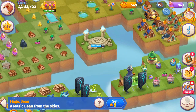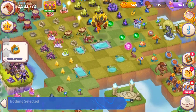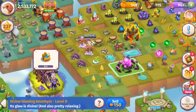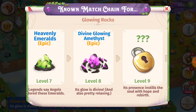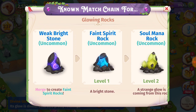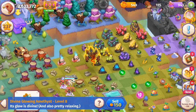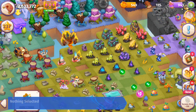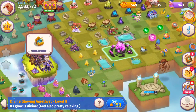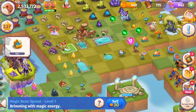So if we can manage to get the level three Magic Bean, that's going to be another two-by-two item that we can bubble other items with, because it's a two-by-two mergeable item. If you've been watching my bubbling live streams, we've been using these Divine Glowing Amethysts. Those are like the glowing rocks. I worked really hard to get those to level eight — I have four of those. You take all those little weak bright stones and merge them up. I also had some Faint Spirit Rocks and Soul Mana Rocks coming out of my higher-level Brimming Mineral Boulders. If you give those space to breathe, they're going to give you a ton of items. Then you get these two-by-two items that you can bubble with. But if you're looking for another way, use these Magic Bean Sprouts — you're going to be able to get those Magic Beans.